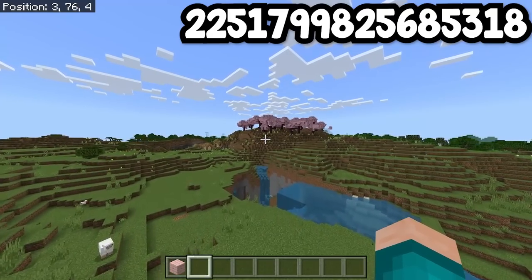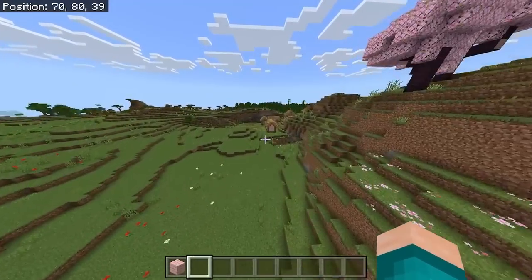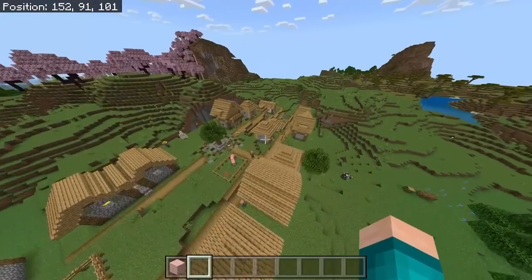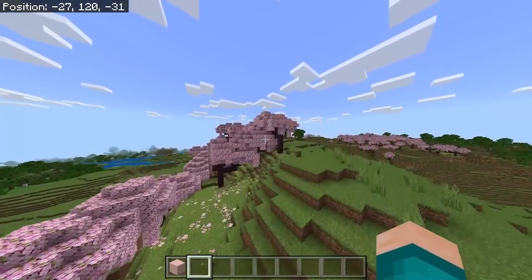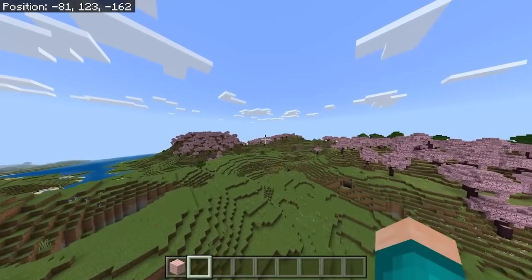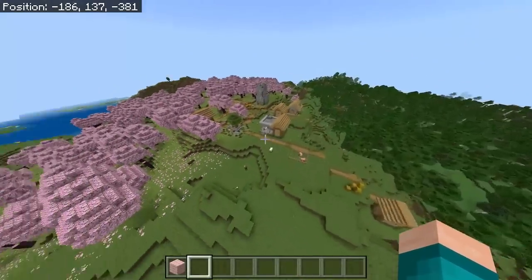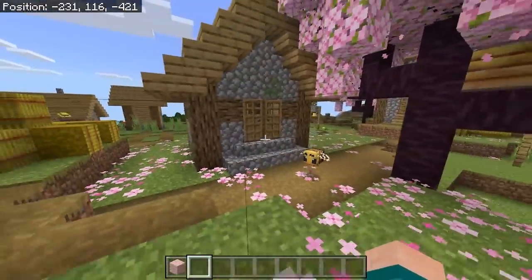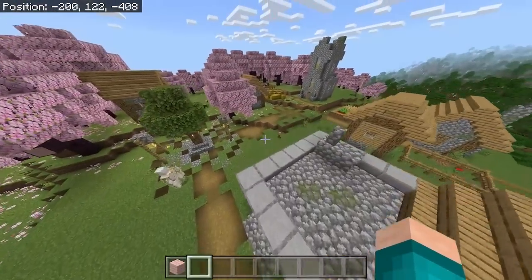When you load in this seed, you will notice there is a Cherry Blossom biome right over here with even a cave opening. Right next to this Cherry Blossom biome is a village that looks pretty sick, and we do have more Cherry Blossom biomes as well. With this seed, you will never run out of Cherry Wood. There is also another village that is actually inside of a Cherry Blossom biome, with flowers everywhere and a blacksmith which you guys can go ahead and loot.